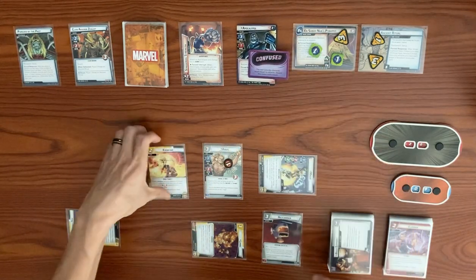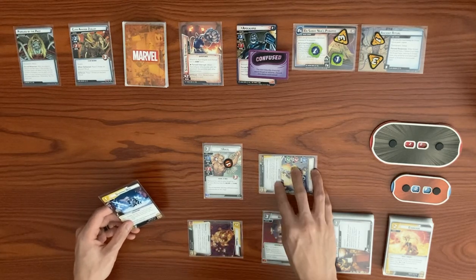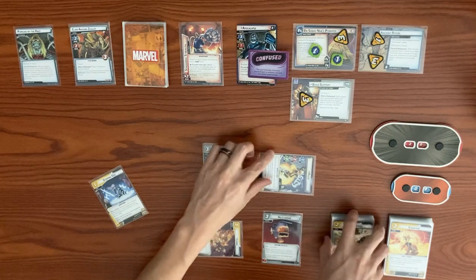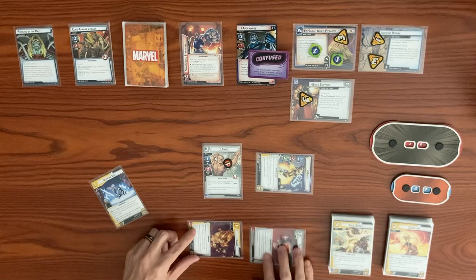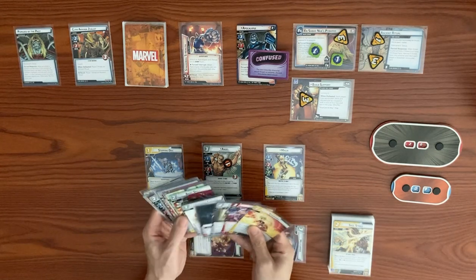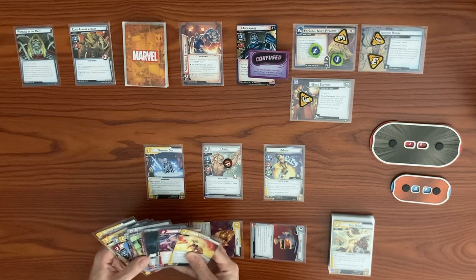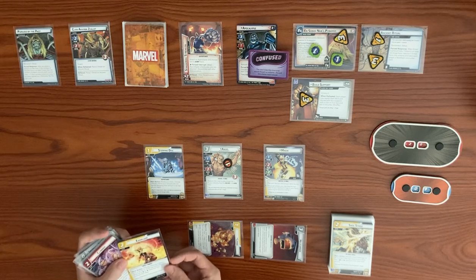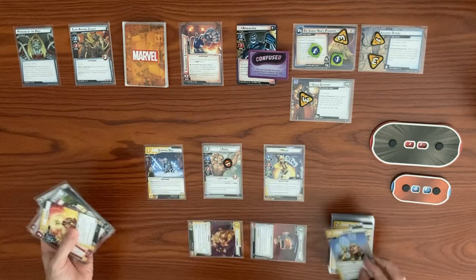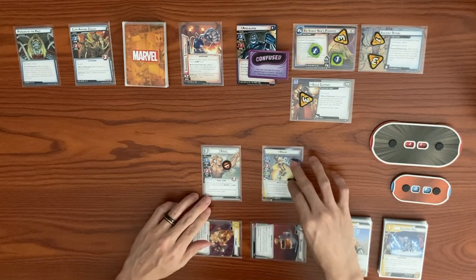We flip down to alter-ego to take advantage of the confused villain. We use Magic's effect to play Build Support for free — it comes in with three threat. Top card flips face-up: Soul Strike. We exhaust Helicarrier to reduce next card's cost by one, play Stepping Disk: ready your hero, choose a Magic card in discard pile not named Stepping Disk and put it on top of your deck. We get Scrying on top. Magic thwarts for one, end turn.